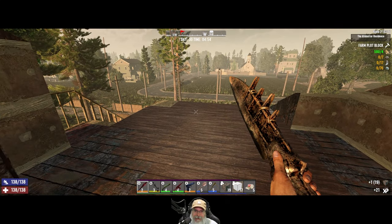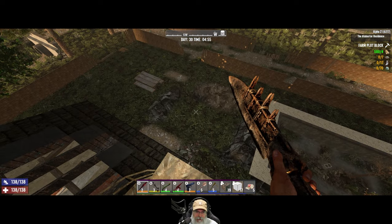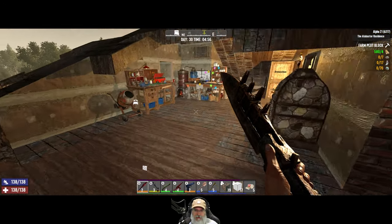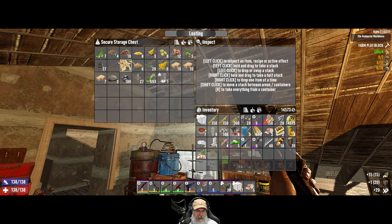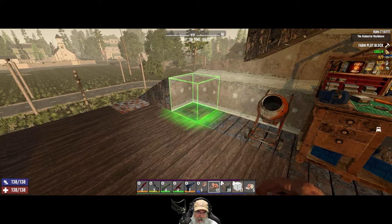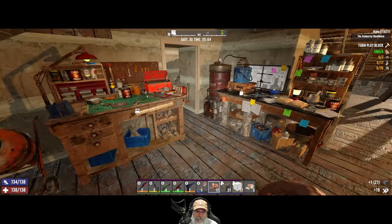Welcome back everybody to Seven Days to Die Alpha 21 Experimental. I'm Old Guy Gaming and we're going to start off this episode by planting ourselves a garden. As you can see down below I dug out a little plot for us to place some farm plots — we got three more cooking up here, we already have 19. We're going to start by planting potatoes and corn first, then probably coffee, and then aloe vera seed or maybe shrooms — apparently you can still plant shrooms anywhere.